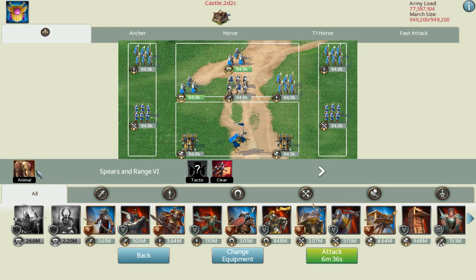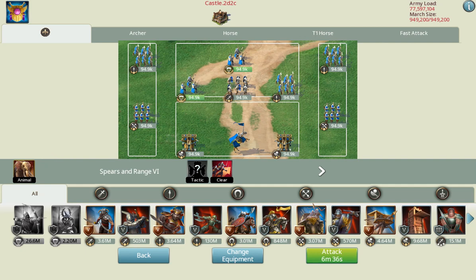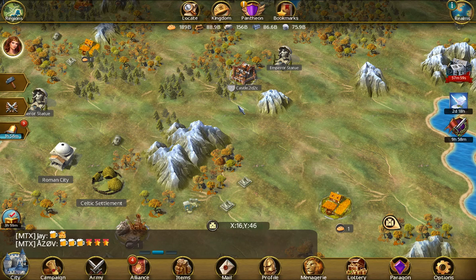If you want to attack, this is where you assign the march animal type right there within your march menu. The level-up system is a chance system. It will require resources. You can upgrade your animal, and upgrading your animal will upgrade your menagerie. It uses the food and exotic food — the exotic food will increase your chance that it upgrades.